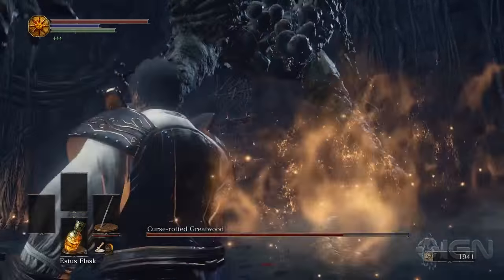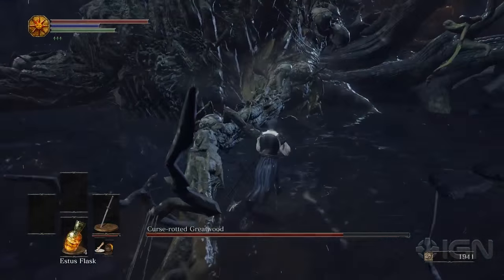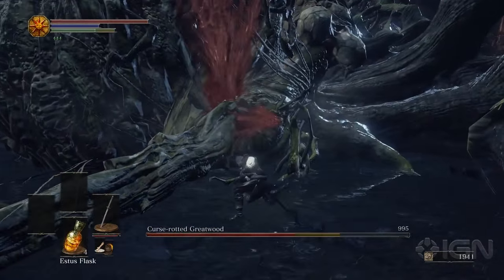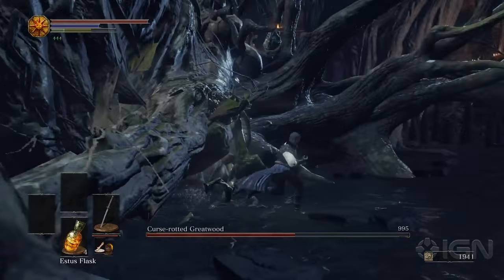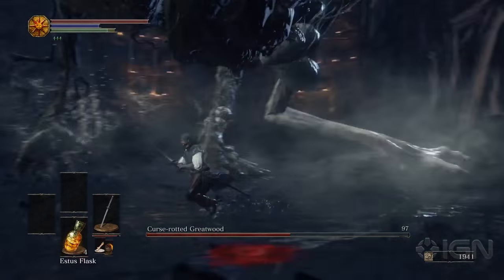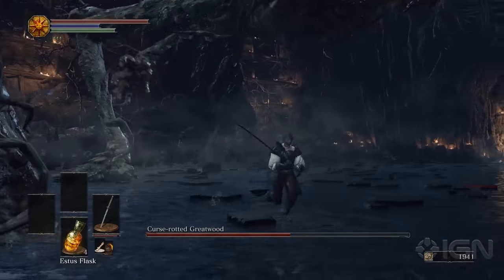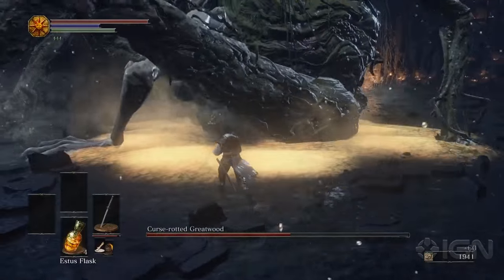The method of attack here doesn't really change — just stay out of the way of the tree. Most of his attacks are forward-facing. He does have a couple that kind of circle around him but they don't deal a whole lot of damage. His strongest attacks are all forward-facing, so if you stay to the side and to the back you likely won't take a lot of damage.